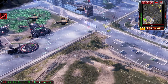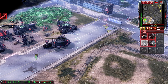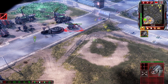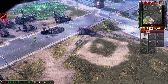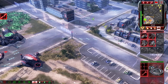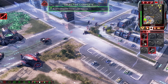Unit lost. Unit under attack. Intelligence data updated. The foundation must be true. New construction options. Building. Enemy units sighted. Construction complete. It is time for a harvest.